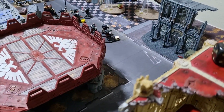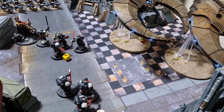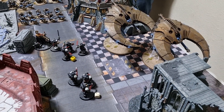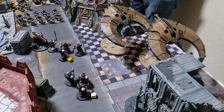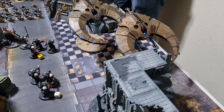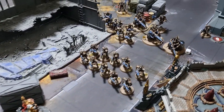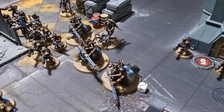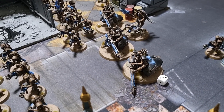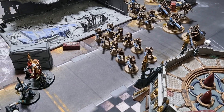On this side, the Eradicators double-fired into the Night Scythe but only did four damage despite Helbrecht's re-roll command — pretty poor. Helbrecht then took a lucky shot with his melta firing into the Destroyers and managed to take one wound off. Some pistols fired and did nothing. The left side was fairly successful; the right side very bad. Some assaults to attempt.